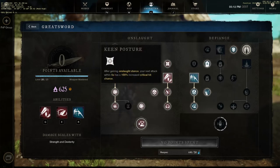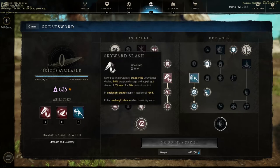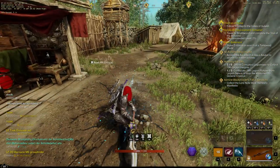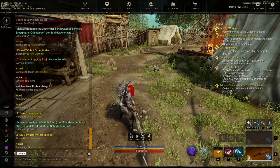Keen Posture: after gaining a stance, your next attack within 5 seconds has a 400 percent increase in critical hit chance. Basically this attack will always be a critical hit. I don't know exactly why, but if you do this big attack it will always crit - you can even see it on screen.